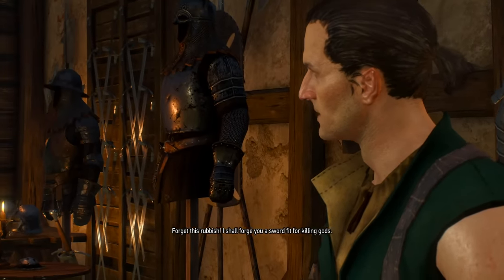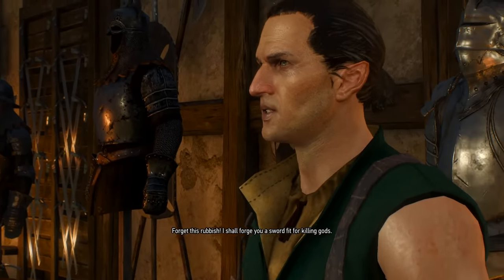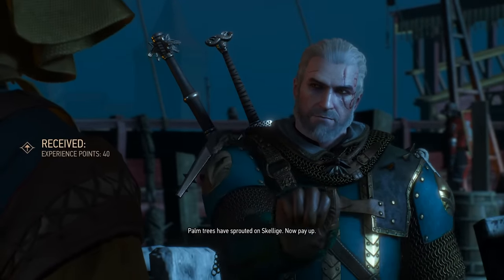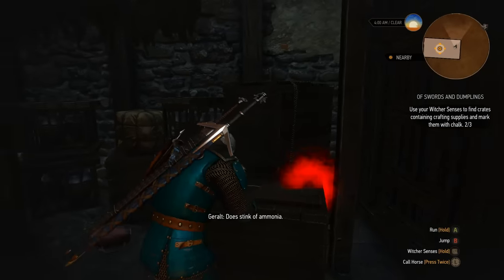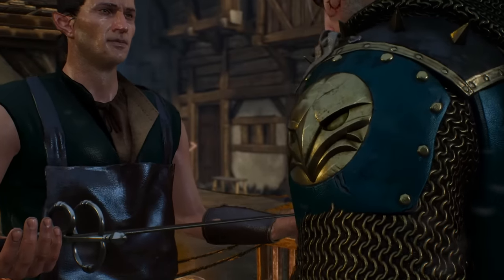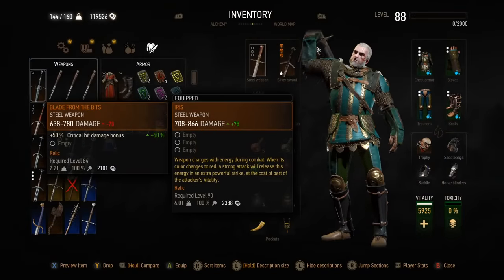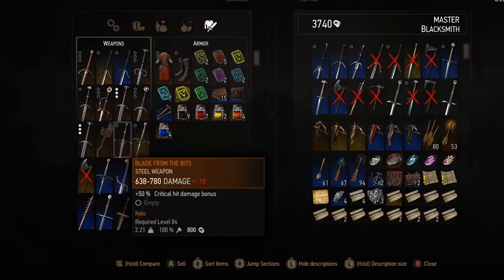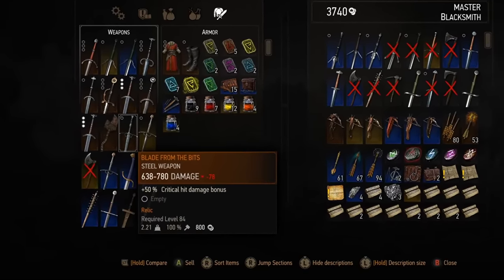We'll start with Hattori, the infamous elven blacksmith who promises Geralt a sword that will outshine all others in return for his help getting his forge up and running again, which is no small task. Unfortunately, the sword he gave you after everything you do for him was always underwhelming to say the very least, and really not even worth using because you'd almost certainly have something better by the time you could do his quest.